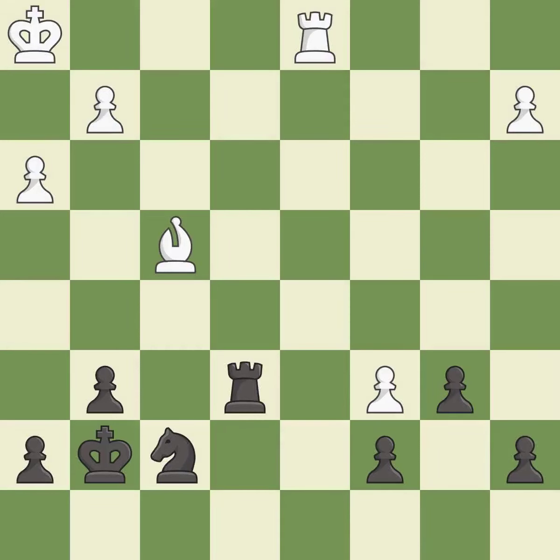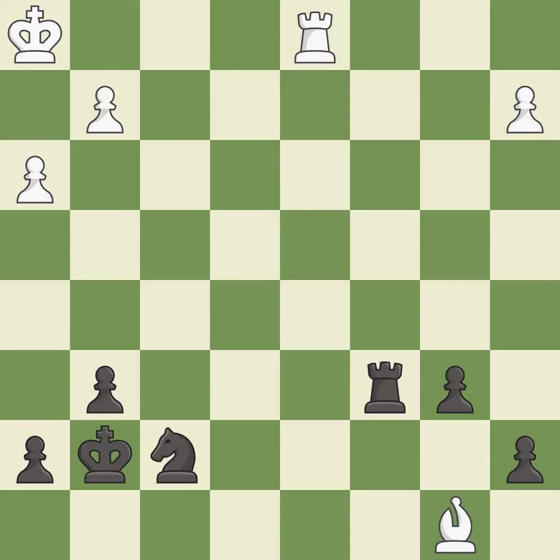This threatens to create a passed pawn. There was only one good move in that position. This allows the opponent to pin a knight to the king — it is a miss. This is an equal trade. This prevents the opponent from being able to create a passed pawn — it is good. This is the only good move — it is a great move. This moves the bishop to safety — it is excellent. This moves the pawn to safety; it is best.